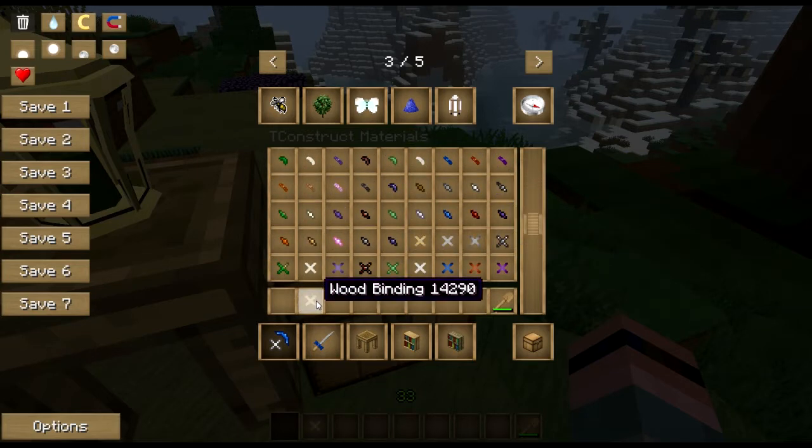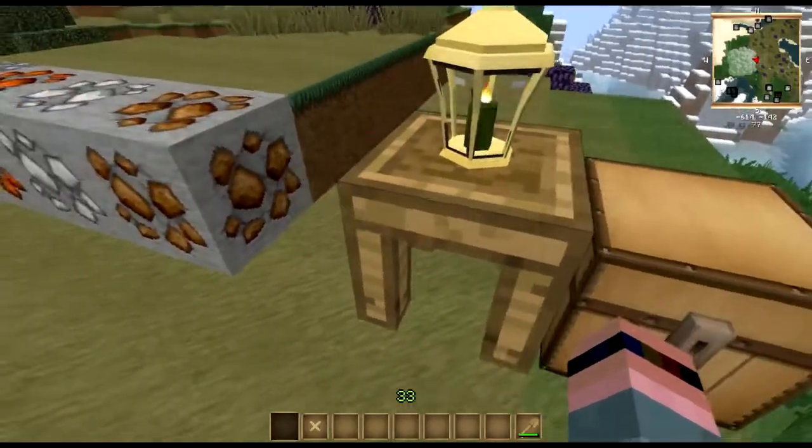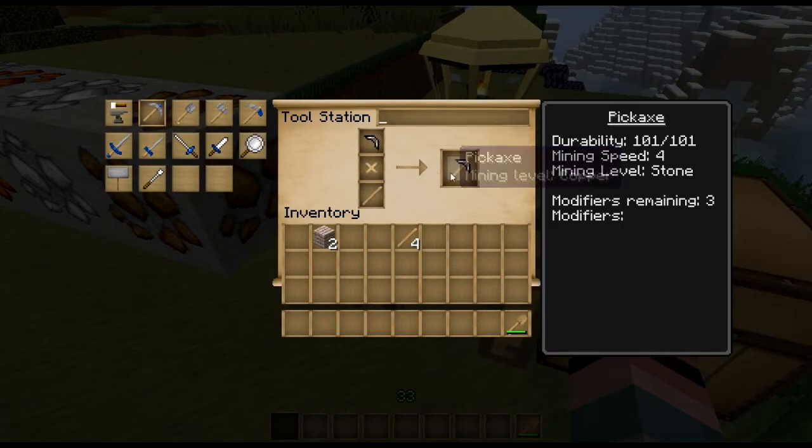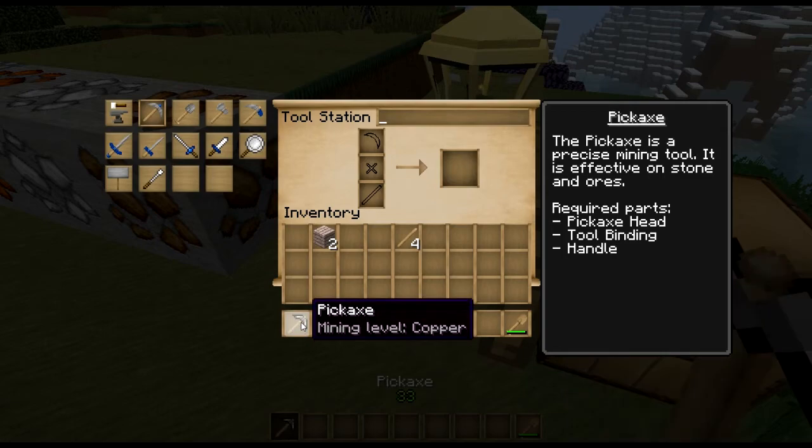You will need to get some flint so that you can make a flint pickaxe. Get a wood binding — that should be fine if I remember correctly. Let's just make a nice flint pickaxe. There we go — mining level: copper.